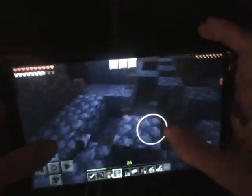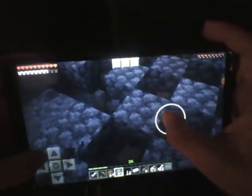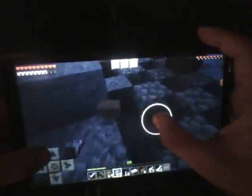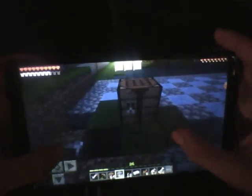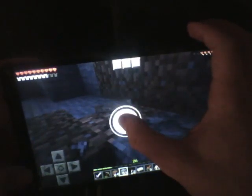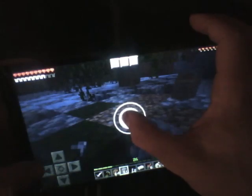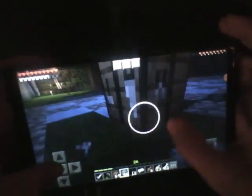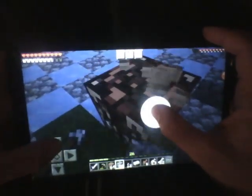Just place all this cobblestone in a checkered pattern, and then filling in the rest of it. Let's just get rid of the rest of this. Let's pick up my crafting table.